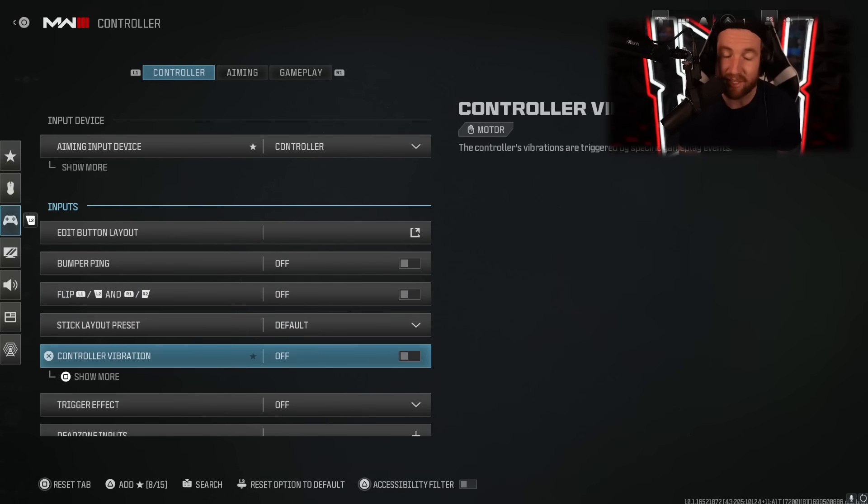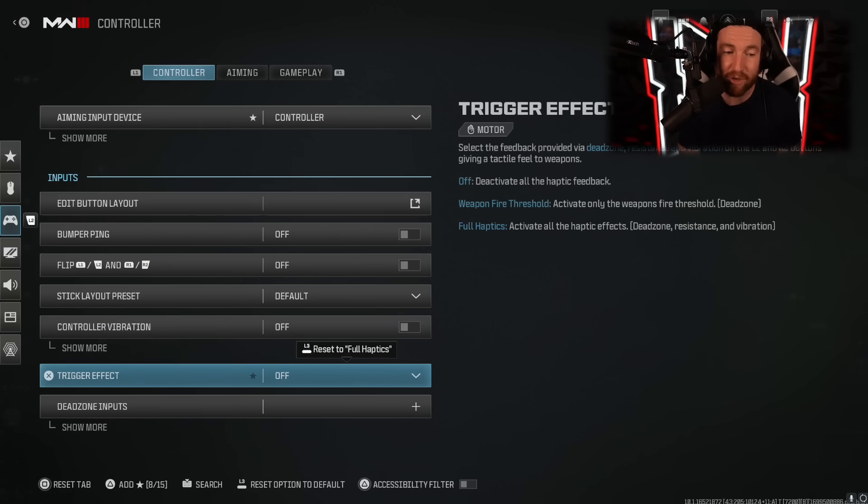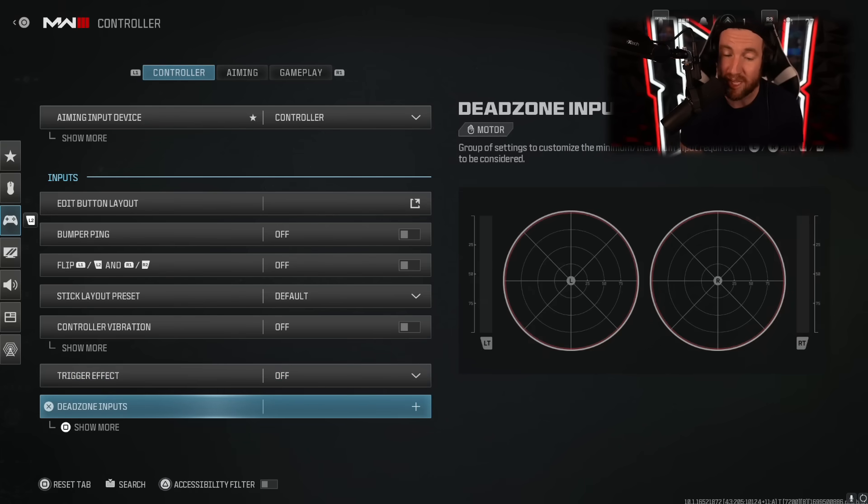My stick layout is default. Controller vibration you're going to want off, because vibration does mess with your aim a little bit. Trigger effects — this is specifically about PS5 controllers and how it makes it harder to pull your triggers — you don't want that on. It makes it more difficult to aim.